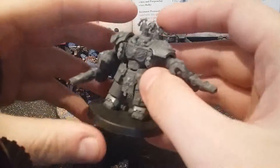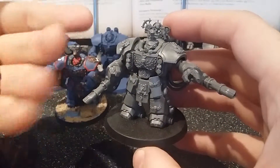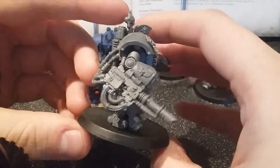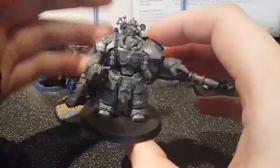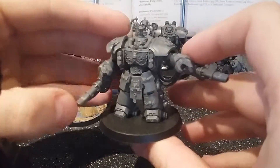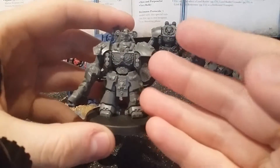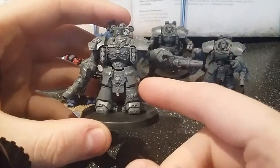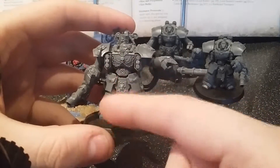Over here we've got the second squad. I wanted another squad of centurions but didn't know exactly what to do with them, so I asked my local Games Workshop, and they suggested I get las cannons because I hardly have any anti-tank. So I've got las cannons, and I will freely admit I've had better luck with these guys — they can snipe stuff at range with the las cannons, and if anything dares to get close, they've got hurricane bolters. If any of you don't know, hurricane bolters are pretty much six bolt guns strapped together in real life, but in gaming terms they're twin-linked bolt guns, so they fire three shots twin-linked.